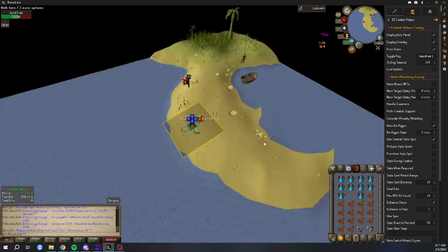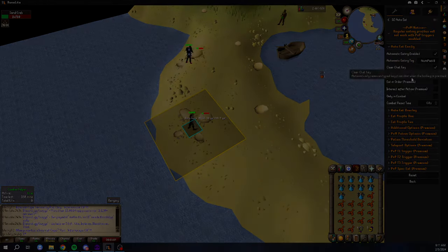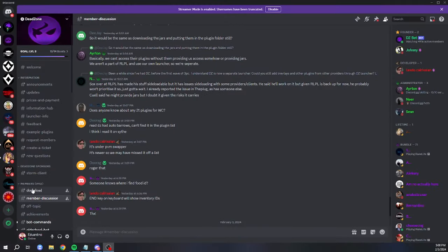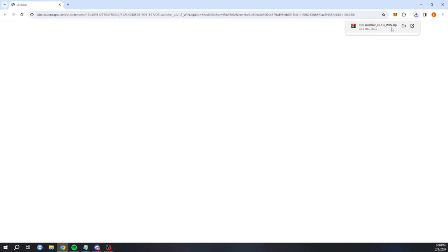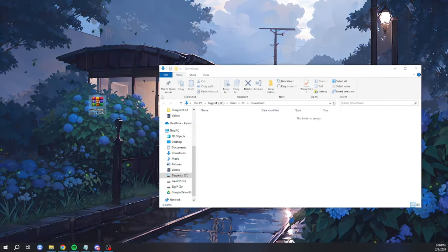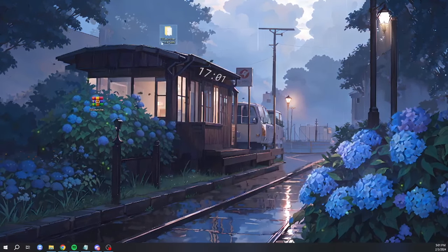Once you have purchased access with the discount, it's time to set it up — it's really easy, just follow along. First, you have to download it. Head over to their Discord, navigate to the download tab, and download the appropriate file depending on your operating system. Once it's downloaded, extract it to a folder on your desktop.